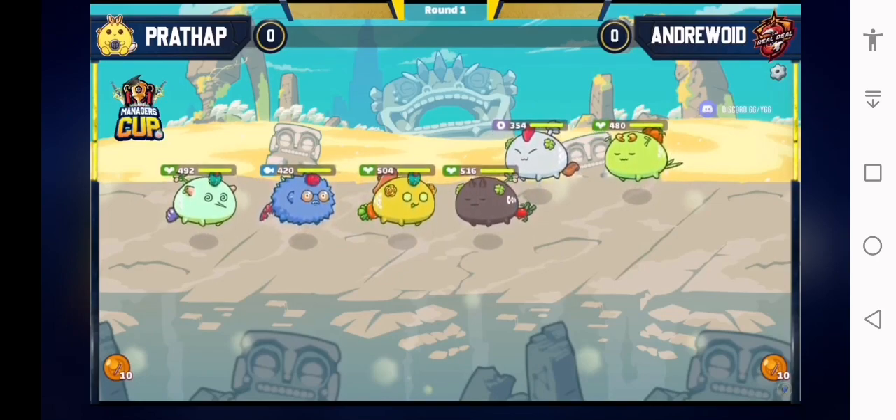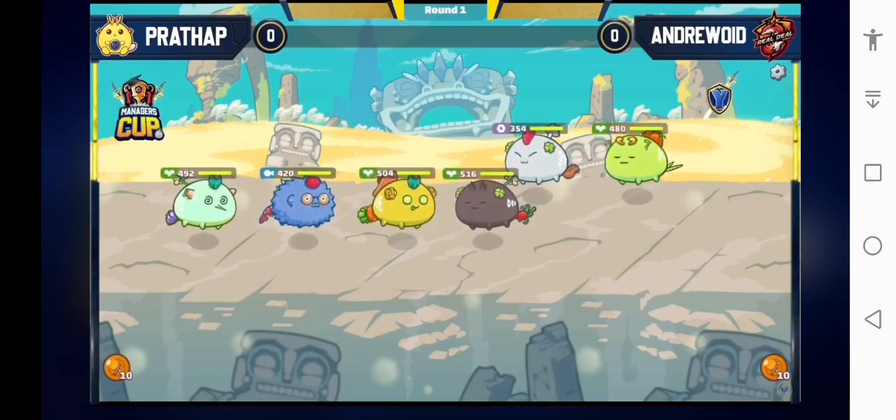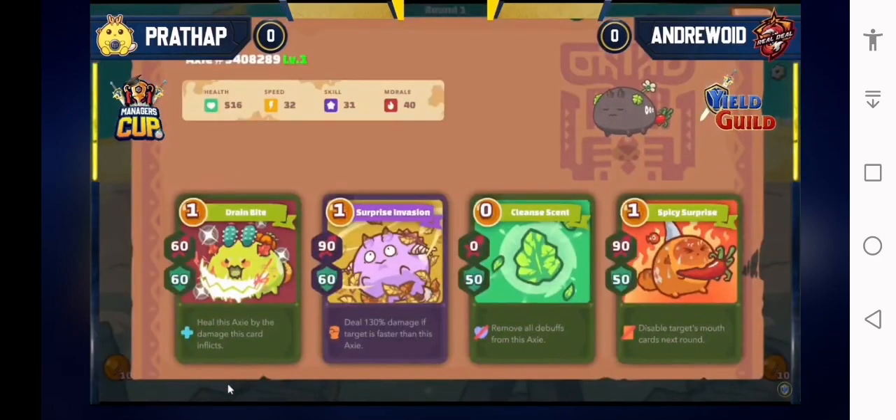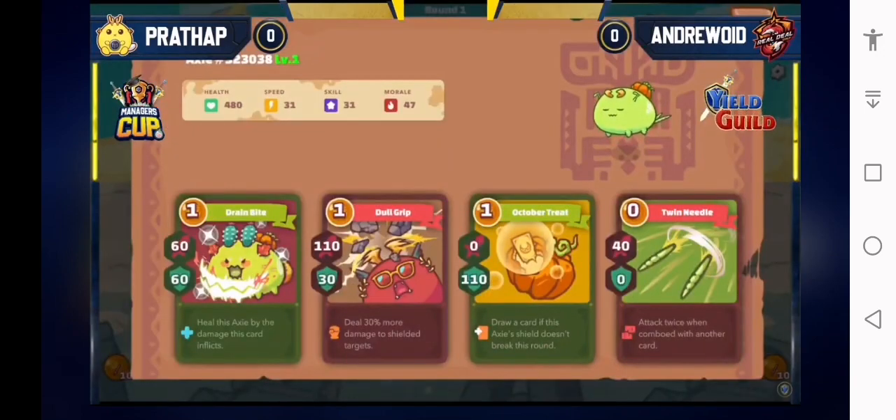We've been seeing this a lot more this season. Why do you think so? Because late game right now in Axis is quite strong, and also even after the nerfs, the rise of the reptiles — I see reptiles all the time, my skull is complaining about reptiles all the time. And double aqua builds are completely destroyed now, I do not see double aqua anymore.